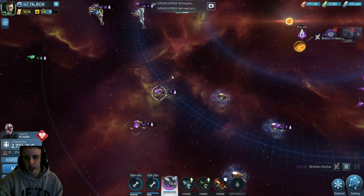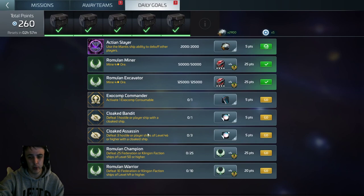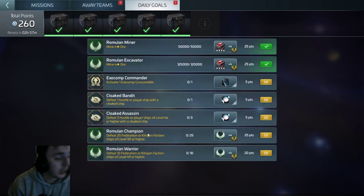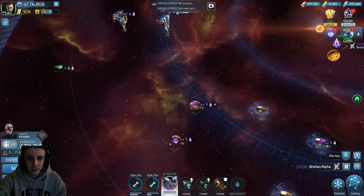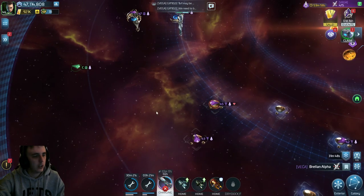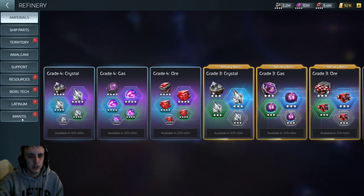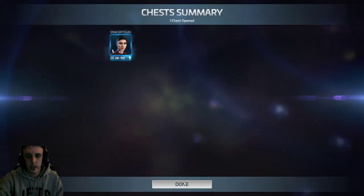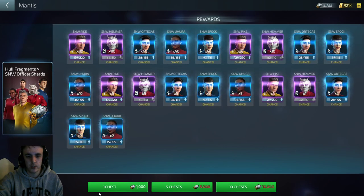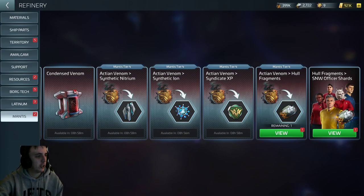Thank you for indulging me this far — thank you for coming along for this journey from 31 to 33. Hopefully it doesn't take you this long to get through the video as it does to actually move up these ops levels. Now let's head over to the Mantis refinery — I can do four chest pulls. Hey, five Ortegas! Usually I save these for an officer event, but just to show you some drop rates: two Spock — it's kind of what you get, you get a bunch of twos, occasionally a five, occasionally one epic. It's all random.